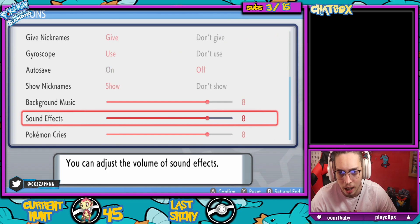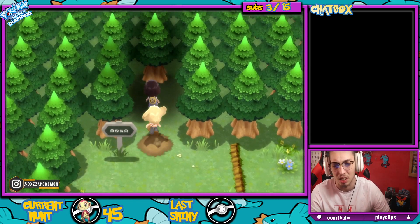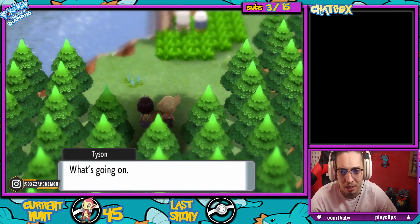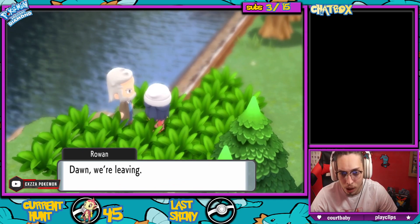And then down here have auto save off, because you don't want to be in the middle of something and then it autosaves — it just ruins everything for your shiny hunt. And then you will get this scene here with Rowan and Dawn.